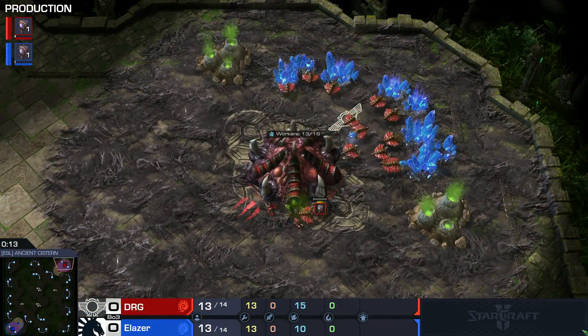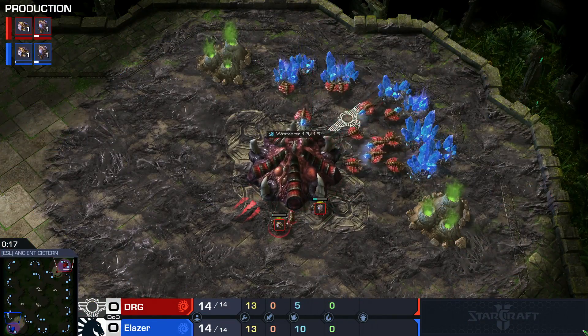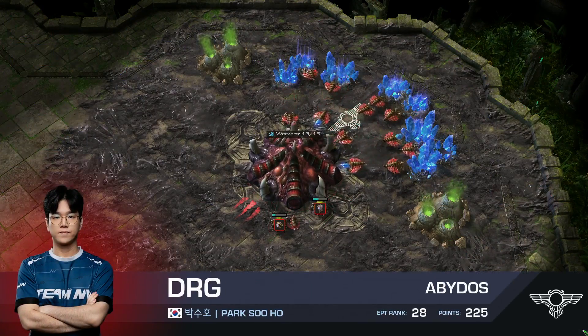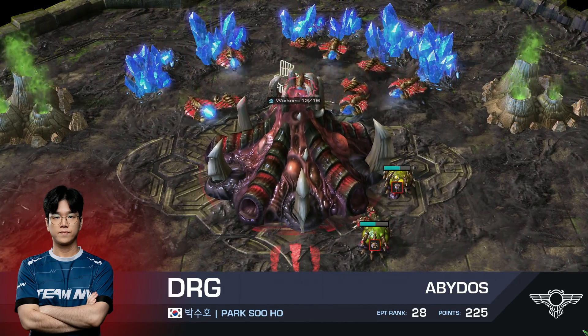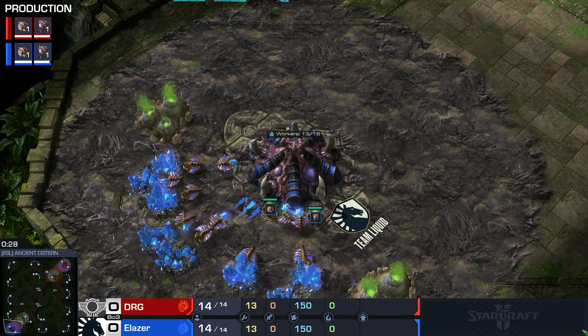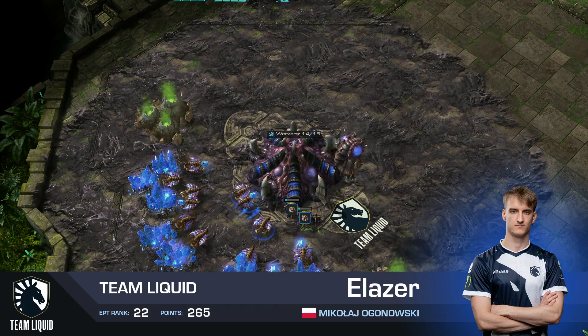Do you feel like this might be the kind of series we see some mutas in as well? These players do like that sort of style. We're going to start off in the top right, representing Abydos, our Red Zerg is DRG. His opponent down here in the bottom left, representing Team Liquid, it's Elaser.